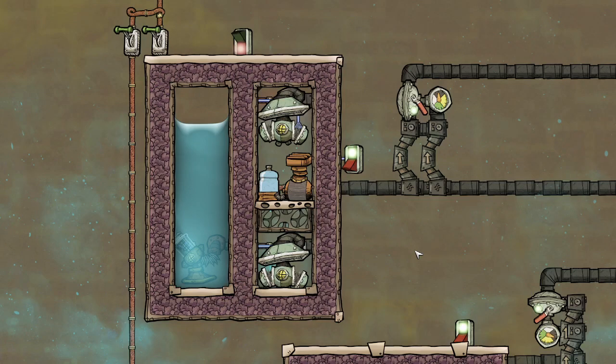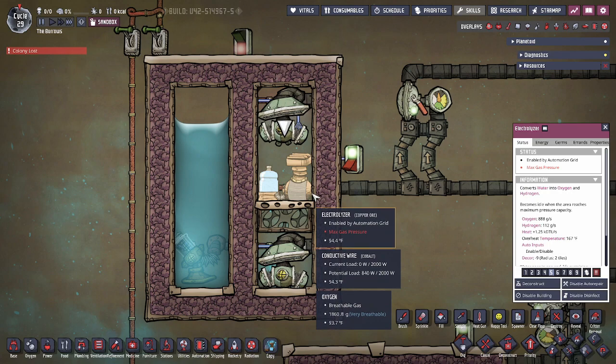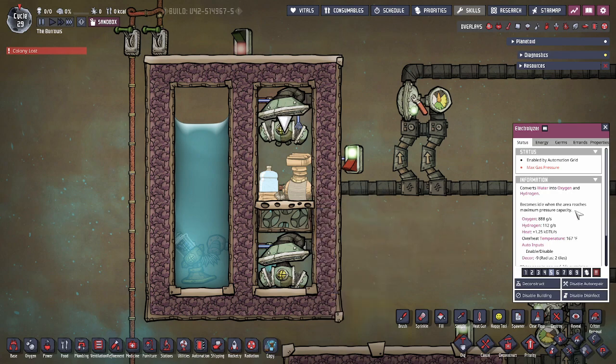Hey guys, this is Genuine Polish, and in this video we're going to be looking at the electrolyzer and discussing how to maximize its use in your colony. The electrolyzer converts one kilogram of water per second into 888 grams of oxygen and 112 grams of hydrogen per second. To maximize its use, you're going to need two pumps. The electrolyzer is the most sustainable way to refill your atmosuits from mid to late game.